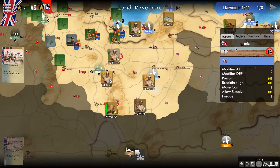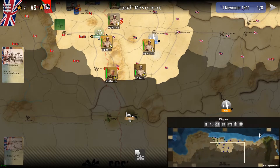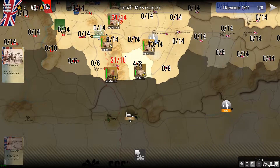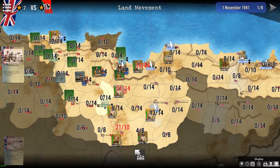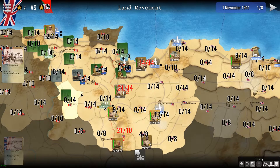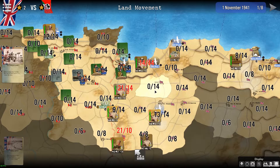An interesting button is on the minimap — this one here — which displays the stacking values on the map. Stacking values are displayed as a group of two figures: the first figure is the number of stacking points of units you actually have in a given region, and the second value is the maximum that region can have.